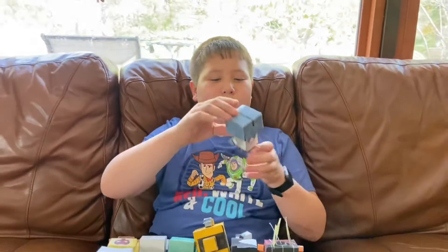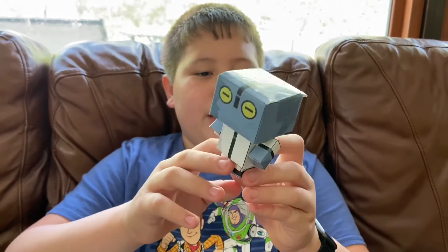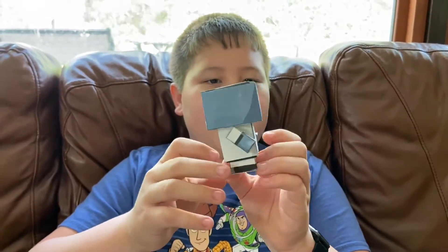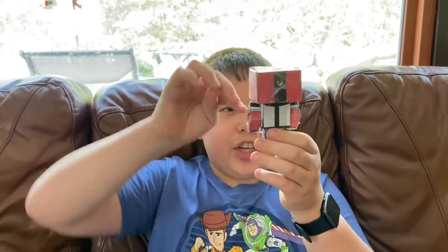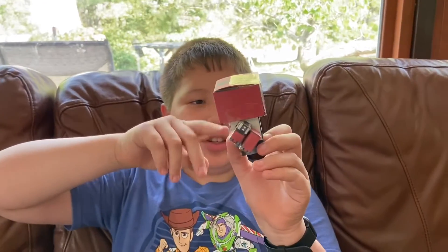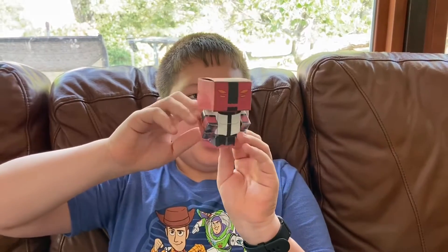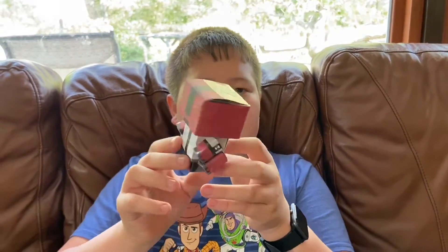This is a teeny tiny guy. He has white, he has black, he has green eyes. That is six arms. The guy has white, the guy has black, the guy has red, and the guy has orange.